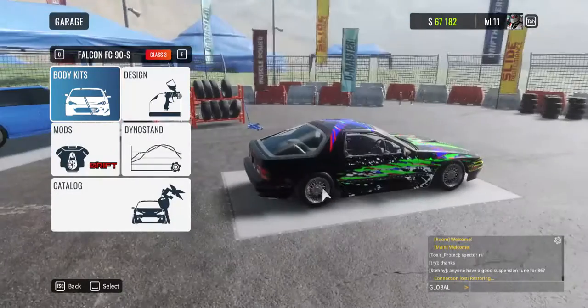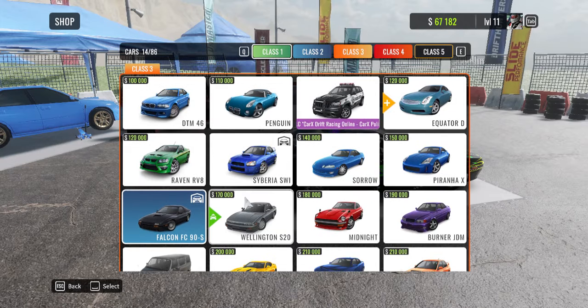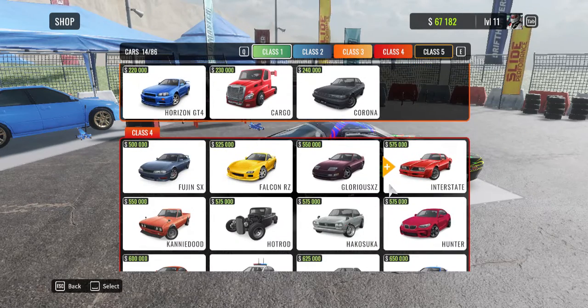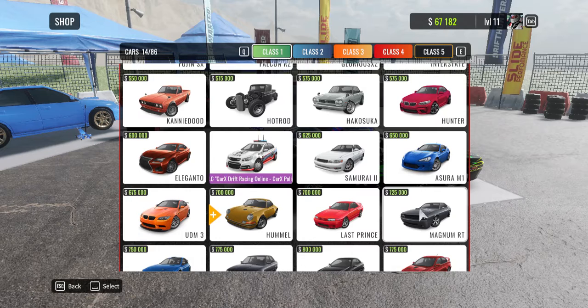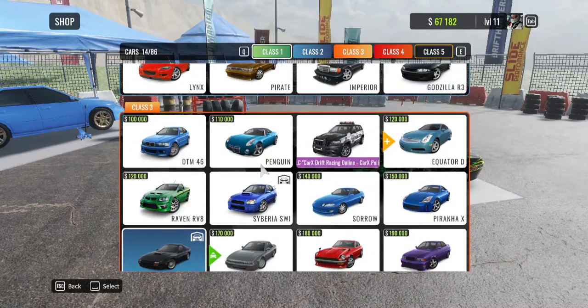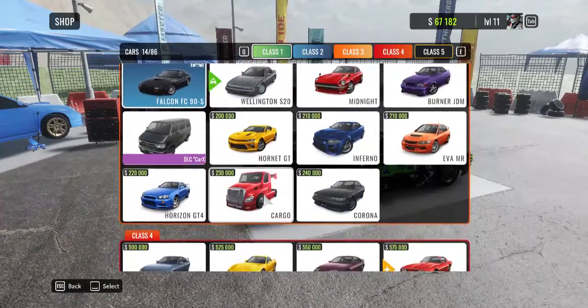Let's actually customize one of my cars. This one's terrible. This one's disturbed. Wait — Burner JDM? There are loads of JDM cars. Where's the Supra? Where's the Supra? Hunter, hot rod — nice. Asura M1 — cool. UDM3 — nice. Bandit. And one of the best cars to drift in is this one, but before that, the Thunder Strike was my best car. I haven't tried this one out yet.